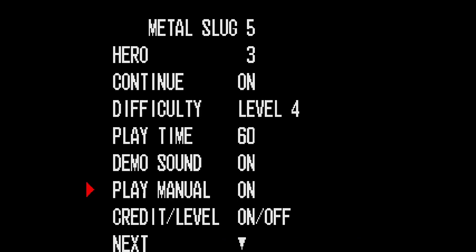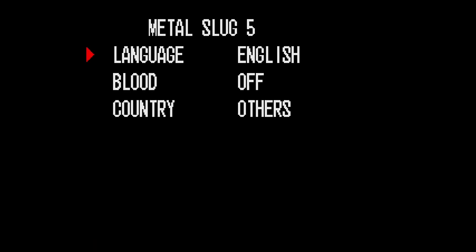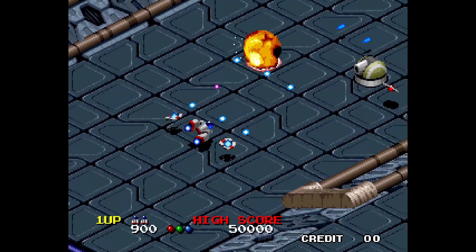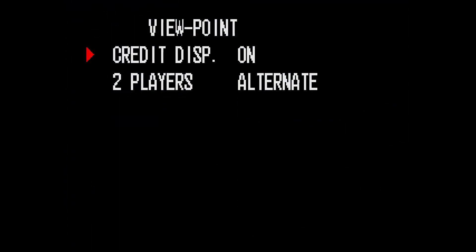Now that we've got the BIOS stuff out of the way, we can talk about enhancements. Some of these games have Blood, Flash and Violence turned off and I've made sure they're all turned on by default, so all the good stuff is here. Other enhancements include games like Viewpoint — by default its two-player mode is set to alternating, but it does have a simultaneous mode available which, duh, is way better.